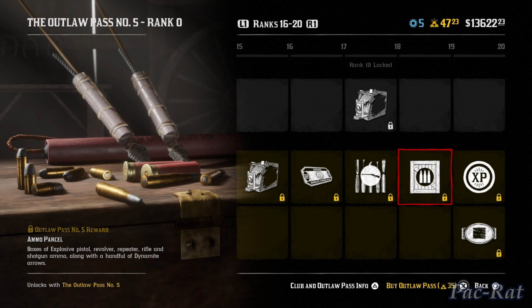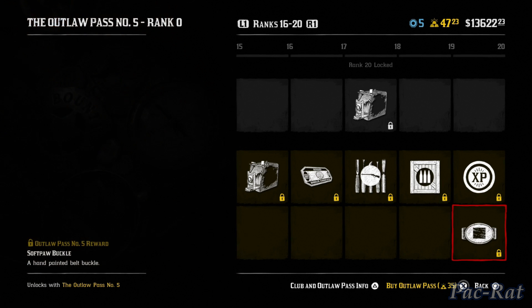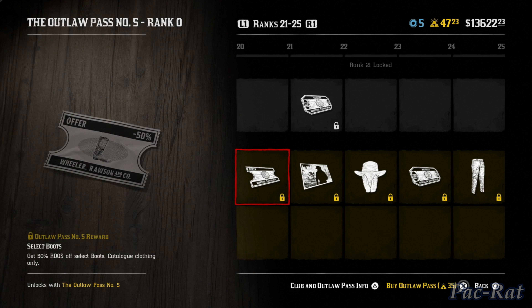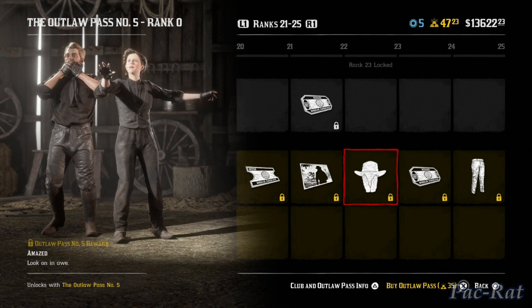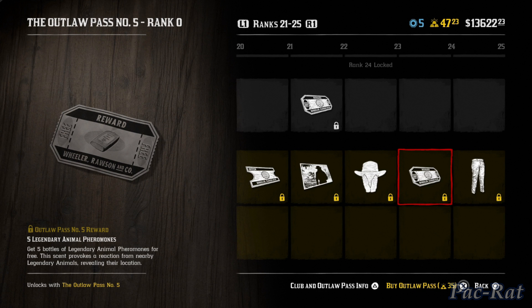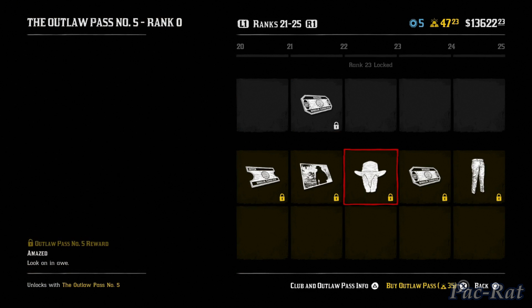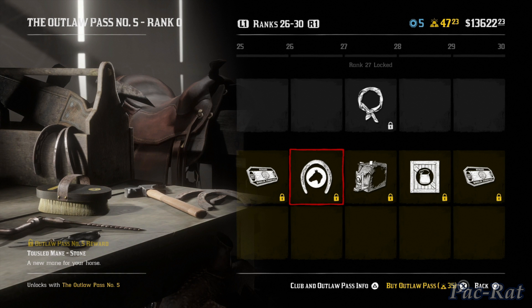An ammo parcel for people that run through ammo — that is useful. 30 roll XP — not sure what to do about that. Every 20 ranks it looks like we're going to be getting a buckle. This is the Soft Paw. Moving along — 50% off boots, not bad. We got another backdrop, another emote — amazed. And for all you naturalists out there, some pheromones if you're into that role heavily. We got some pants — those are kind of odd, polka dots and squares. 25 trader goods, good for all you traders, another horse main, and another filter.